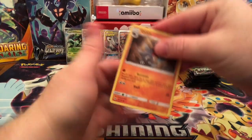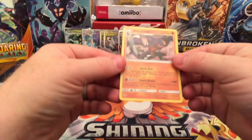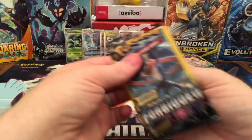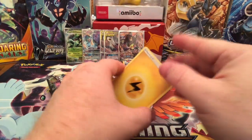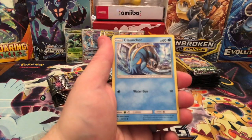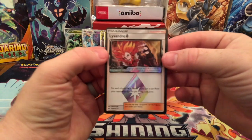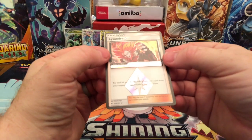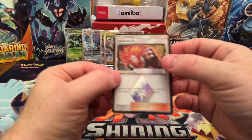Noibat, and ooh — a Garchomp! Quick Dive and Royal Blades, really good in its deck. I forget exactly what it's called but it's one of the few decks that are actually good online. Cloncher and ooh — a Lissandra Prism card! Beautiful card. Each of your Fire Pokemon in play — put a card from your opponent's discard pile into the Lost Zone. Yikes, that is really cool. I'm going to go ahead and sleeve that one up.